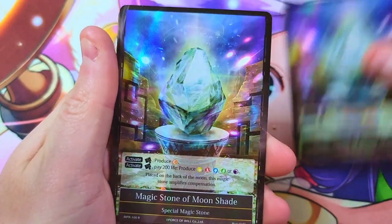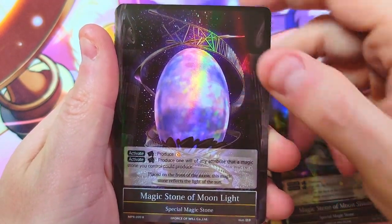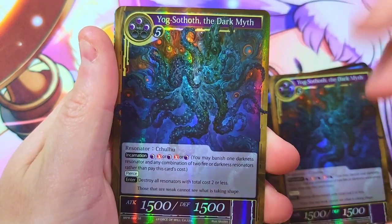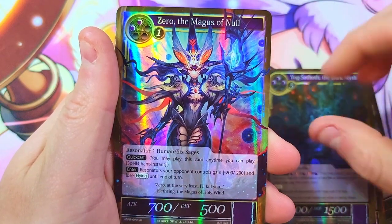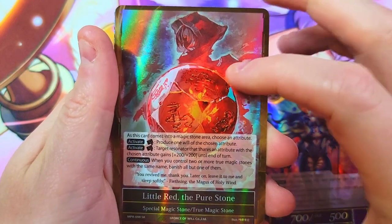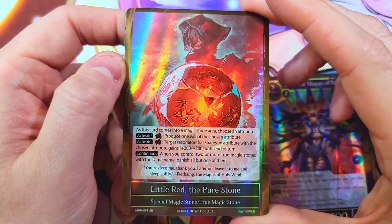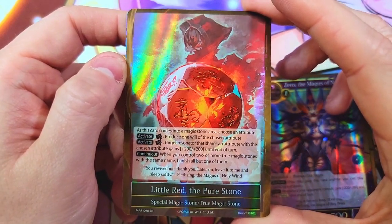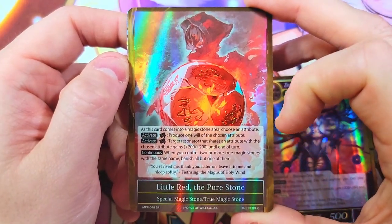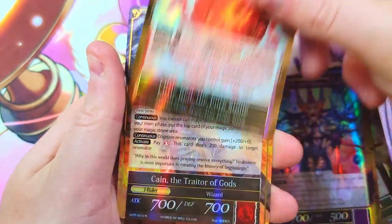Pulls of the day: we got three of the Magic Stone of Moonshade, one of the Moonlight, two Yogsothoth the Dark Myth — love that card. We also got Zero, and I'm a big collector of Zero as a character. It just turned out to be a normal box — second print or something — we got the little red Pure Stone, just the normal version. Out of four or five boxes I've opened, I've only pulled two copies, which is pretty insane.